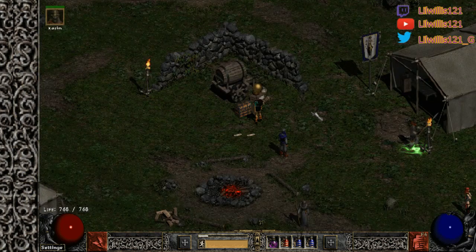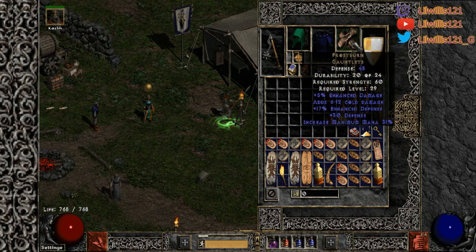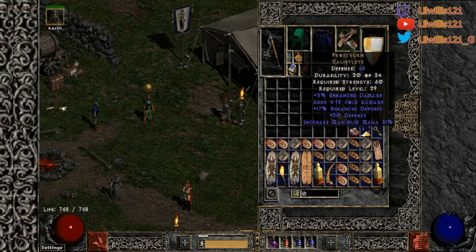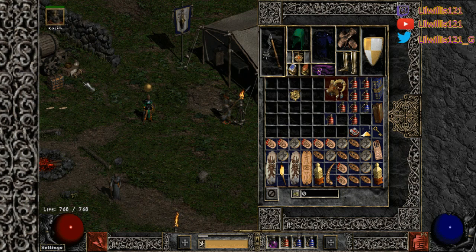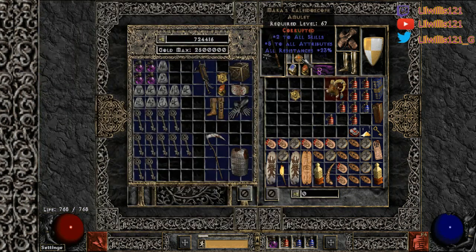Since this is an ES build, I am using Frosties — I'd say that's pretty mandatory. You're going to want that extra mana; it's going to allow you to take that many more hits. I'm currently running a Maras for the amulet. You can use like this Eye of Etlich I just found, a tal amulet, a plus-three or plus-four to lightning amulet, or any plus-two amulet. Maras is pretty good for the all-res.